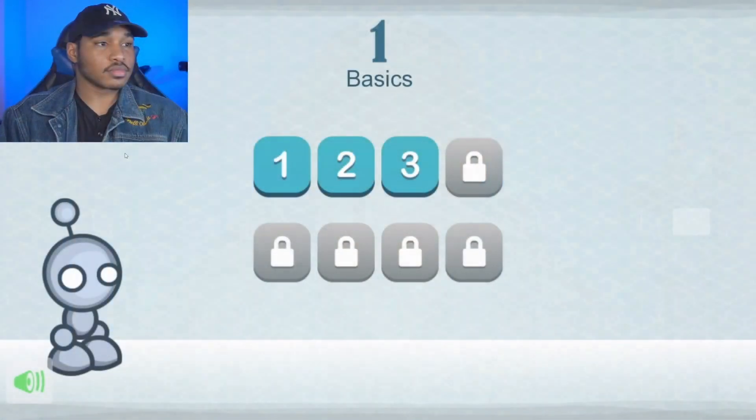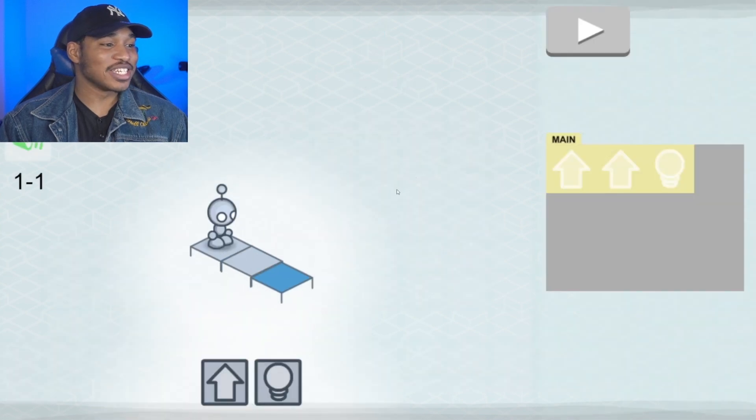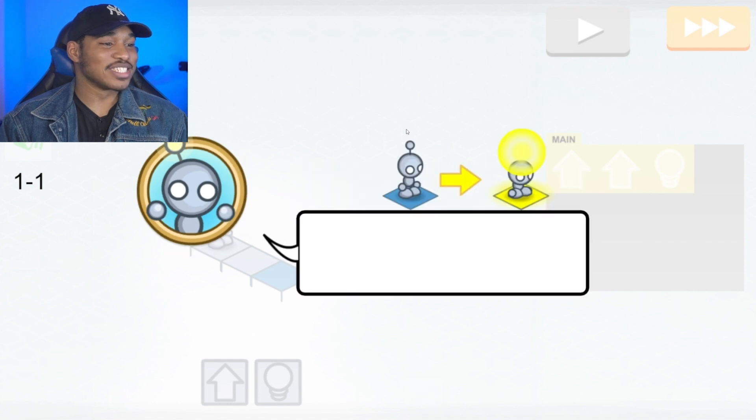So today we are going to play a game that walks us through the basics of programming a simple robot. So let's get to it. We're starting off on the basics, level one, of coding a simple robot. Our robot is called Lightbot. Lightbot needs our help to light up all the blue tiles — his only objective is to light up the blue tiles.